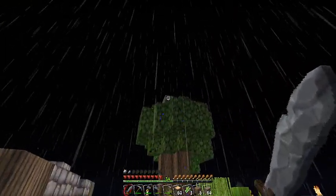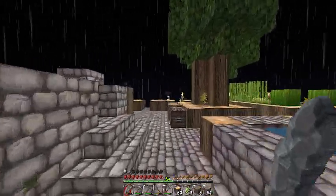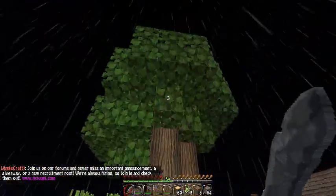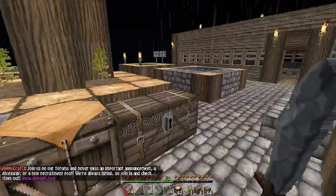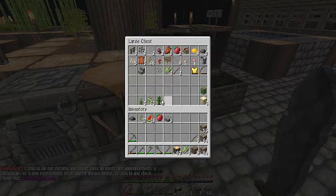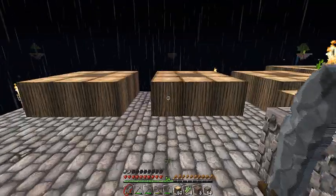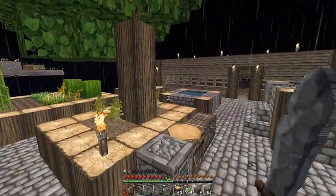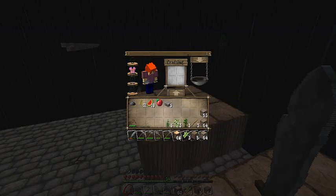I've got my little tree stoppers up there - you can see those half slabs. They're eight blocks above ground level for the trees, so they won't turn into those really ugly, oblongy, stupid oaks. I'm going to grab these because I want to get the lumberjack achievement today.